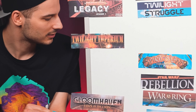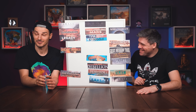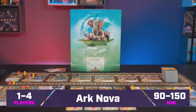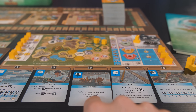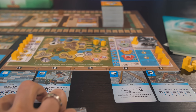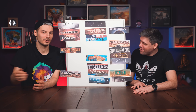Ark Nova gets vetoed. In super short: it's a Euro game where you build a zoo and try to conserve the Earth, similar to Terraforming Mars where you play cards in front of you and build engines. There's a ton of cards, and there's a great action selection system where you pick a card, do its action, and then they all slide down — the longer you don't do an action, the better it becomes.